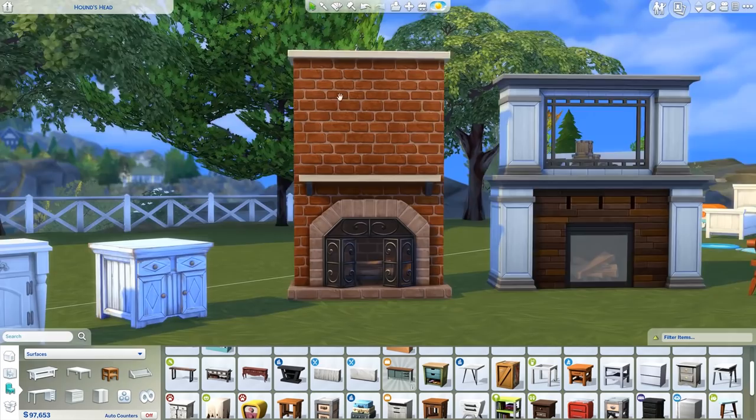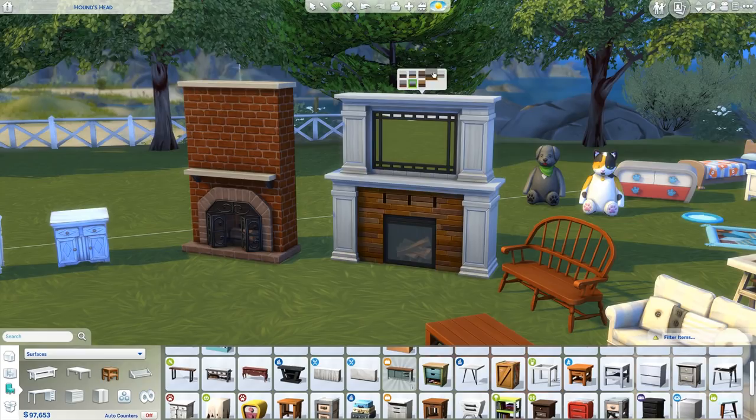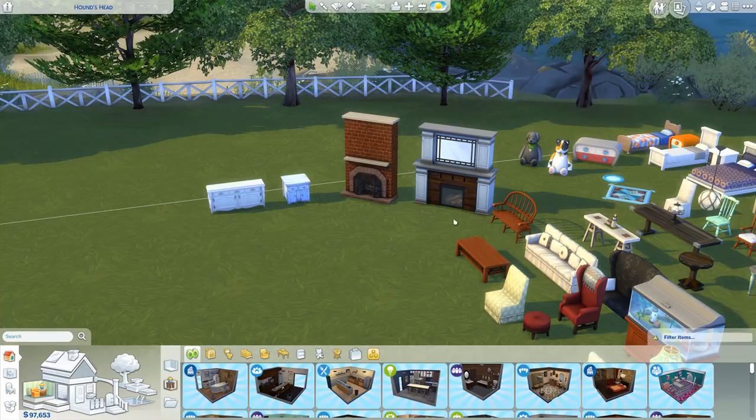A couple of new fireplaces. I love this brick one — that's definitely my favorite fireplace in this pack, with a bunch of different variants on it. And then we've got this larger fireplace that comes with a built-in mirror. I wonder if you can use that mirror — I haven't actually checked. A lot of different options there. I like the white one — the white one's my favorite.